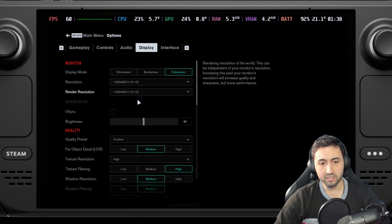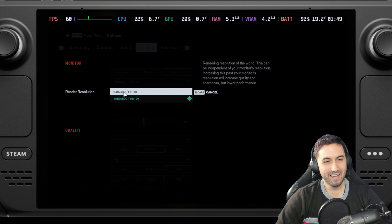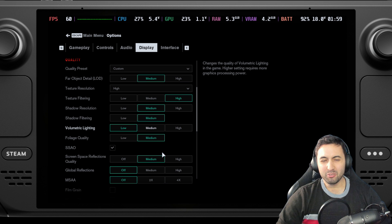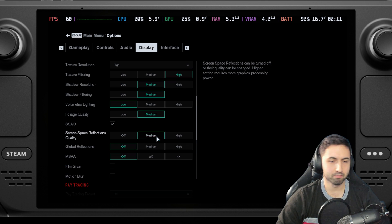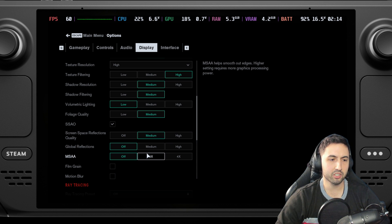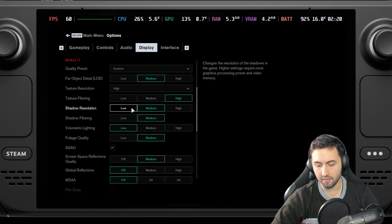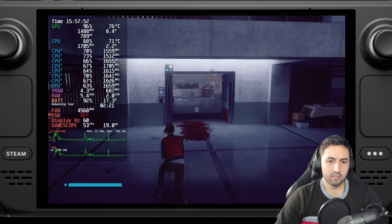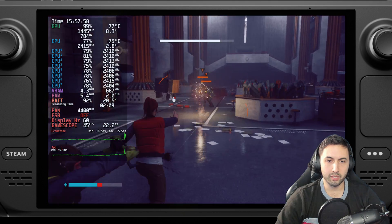Now the 40 FPS setting, which in my opinion is a good balance. 800p once again, because we don't have an in-between — it's either 400p or 800p. Medium settings, and I'm keeping global reflections disabled. If you put this on medium, you're mostly targeting 30 FPS. So if you put everything on medium, target 30s, at least in the demanding sections. And we now have screen space reflections — that's the biggest difference with this setting, plus the better shading and shadows. Now in the same location, as you can see, there are actual reflections which were missing before, and we have better shading as well.